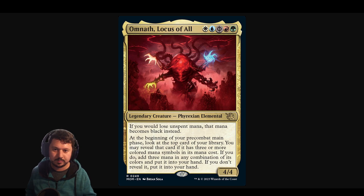Omnath, Locus of All is a five mana Phyrexian black 4/4 Phyrexian elemental that reads: if you would lose unspent mana, that mana becomes black instead. And it reads: at the beginning of your pre-combat main phase, look at the top card of your library. You may reveal that card if it has three or more colored mana symbols in its mana cost. If you do, add three mana in any combination of its colors and put it into your hand. If you don't reveal it, put it in your hand.